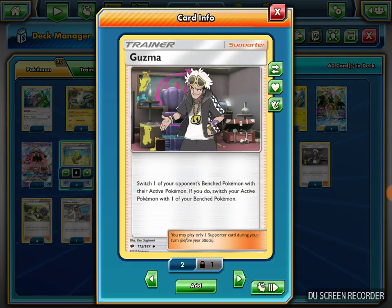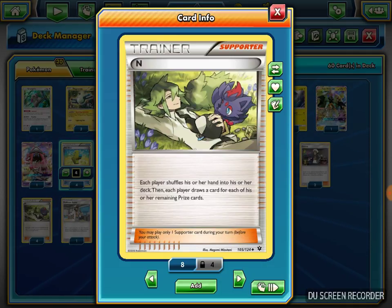I play two Guzma — it switches one of your opponent's Benched Pokemon with their Active, and then you switch your Active with one of your Bench. So if they have a Pokemon ready to attack I can Guzma it out and knock it out with Raichu or Tapu Koko. It also works as a retreat card or switch card if I get stuck. I play four N — it's a staple. Each player shuffles their hand into their deck and draws cards equal to their remaining Prize cards.